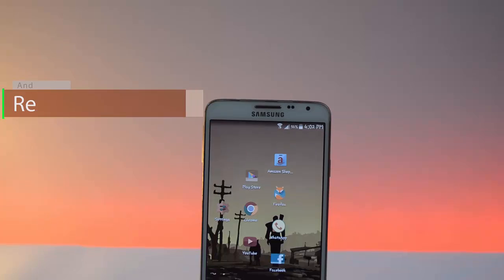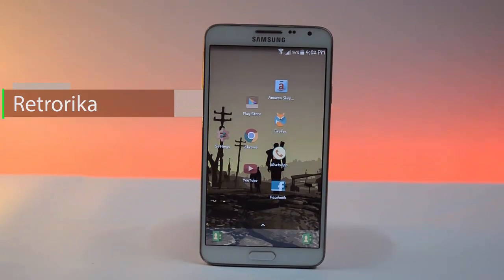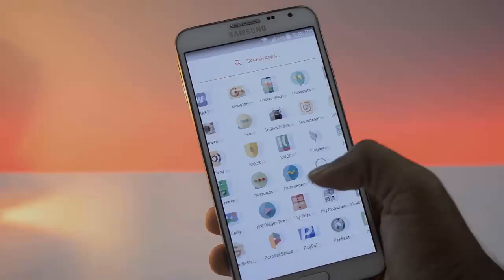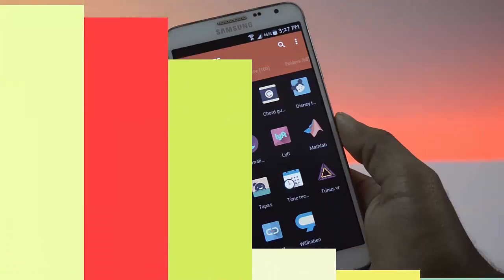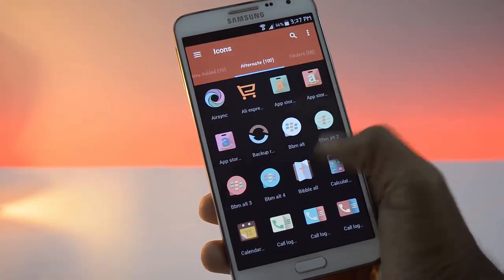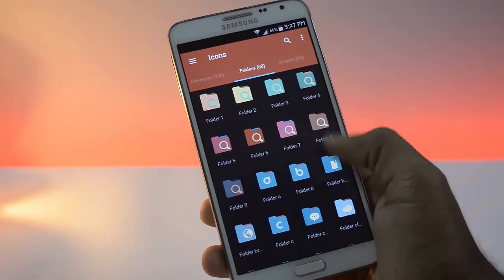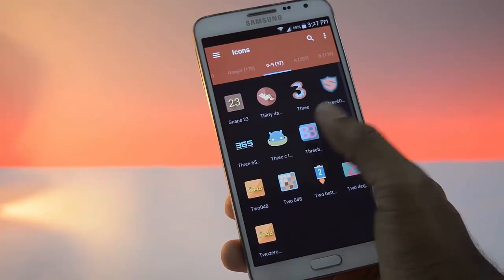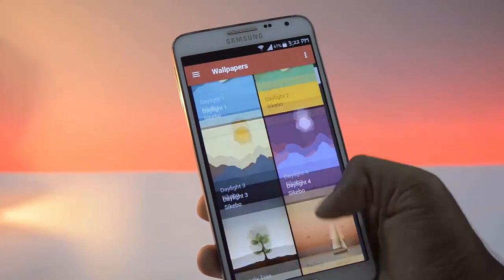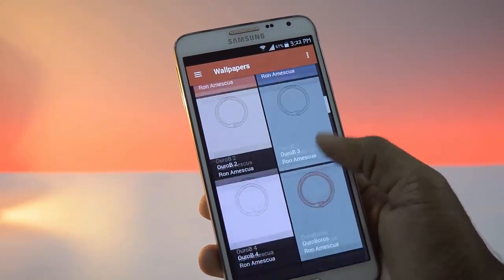First app on the list is Retrorica. This icon pack has desaturated icons. It has over 1500 icons with different shapes. You can also choose the wallpapers to match the icons. Some wallpapers look the same but have different colors to them.